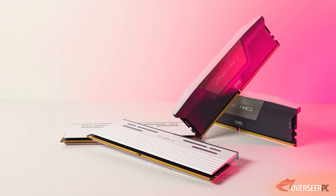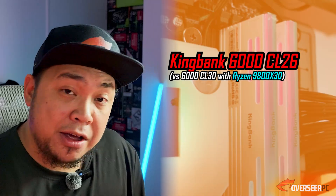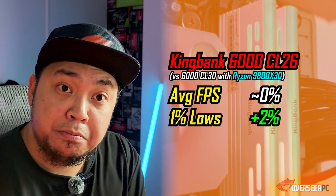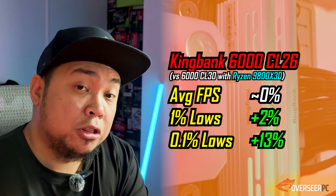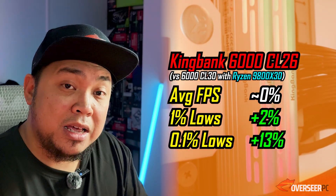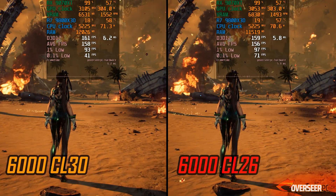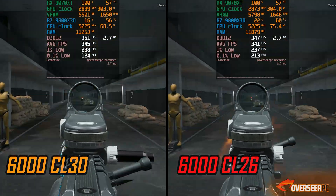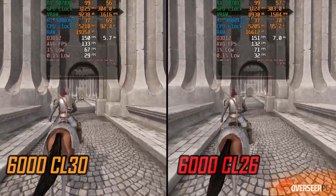Looking at the overall comparison with the 9800X3D — Corsair CL30 vs King Bank CL26: average FPS gain is about zero. On the lows you get about 2% better, and about 13% better 0.1% lows — which is actually pretty good. Notable outliers: Stellar Blade has a really high difference on 0.1% lows, Delta Force on the firing benchmark loses ground, and Apex Legends and Valorant show about a 7% boost on 1% lows. Oblivion is just much better on CL26.